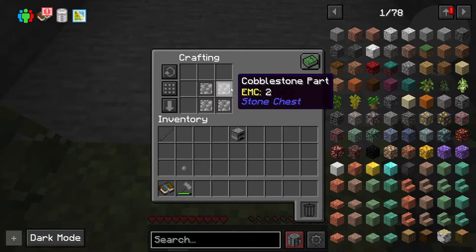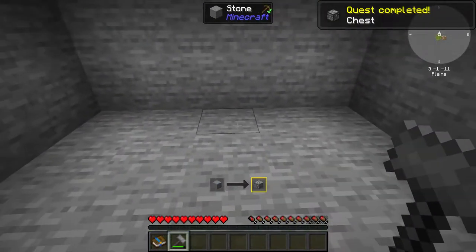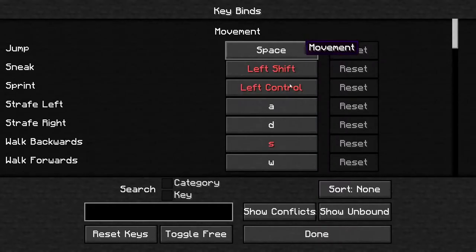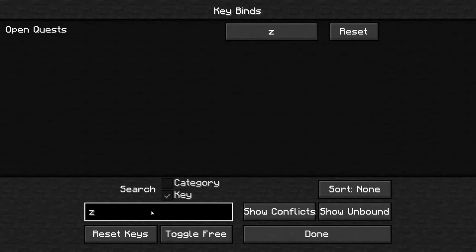I've got my quest book on the Z key. What I did is go to Options → Controls → Key Bindings, type 'quest', and then you get the 'Open Quests' binding. You'll get a lot of other options on the Z key, so you press the key, type Z, and you'll have all the options under Z. I removed them all, but it's up to you.